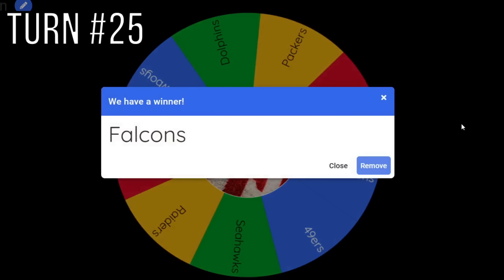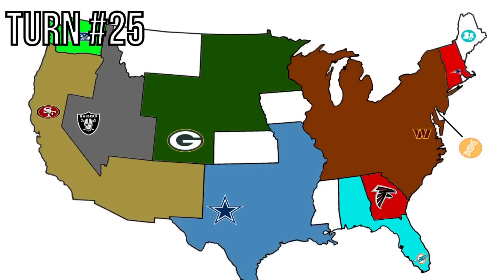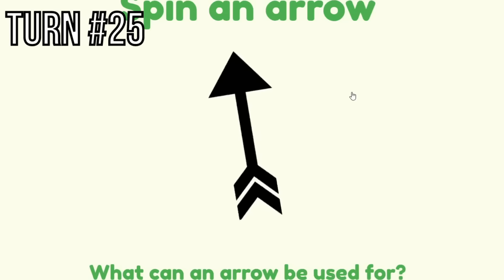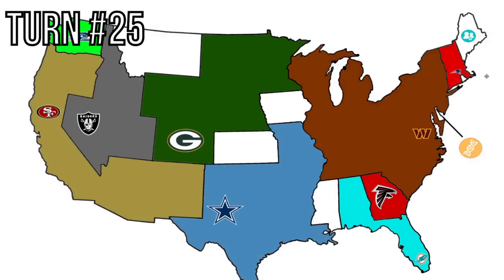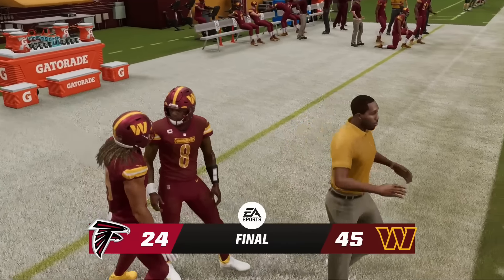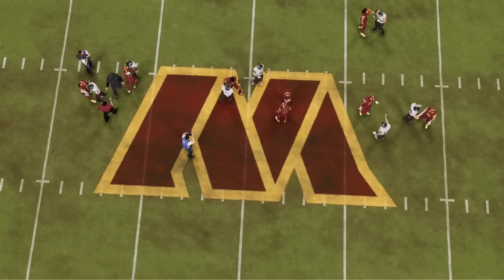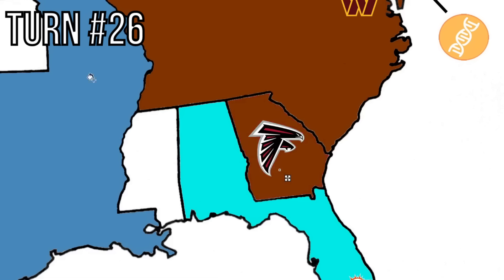Atlanta Falcons finally get selected — they haven't been chosen once this whole video. It's kind of the wrong time since they're sandwiched between two good teams. Their arrow goes up toward Washington. Atlanta has to play the Commanders with Lamar Jackson. Commanders win 45-24 and take Cliff Lindstrom, a 91 overall right guard. Sorry, Atlanta.